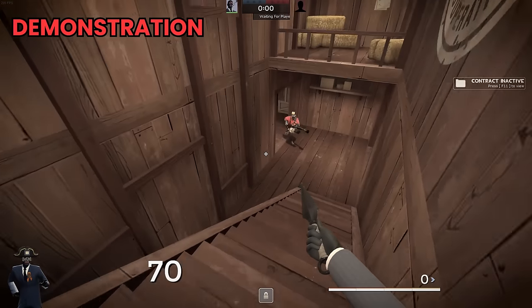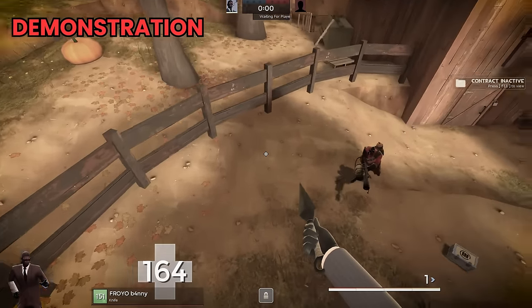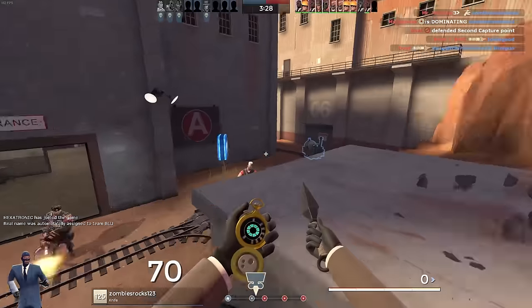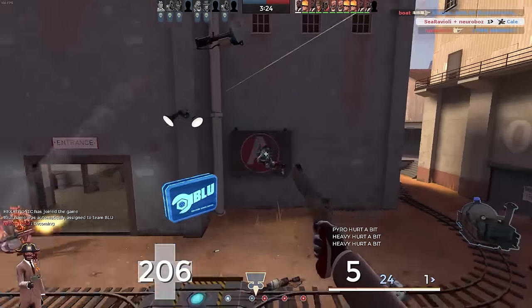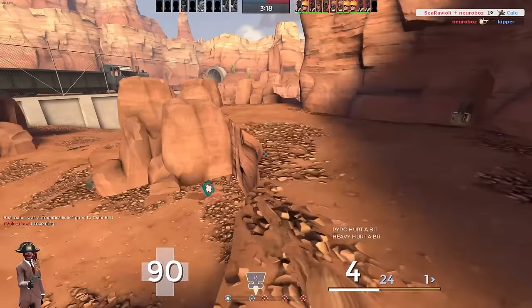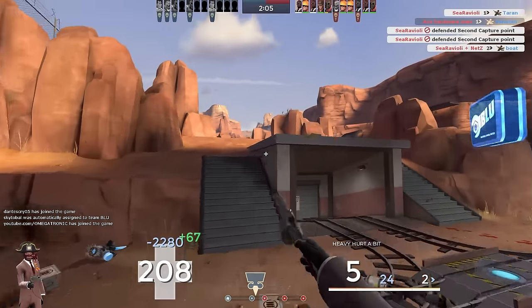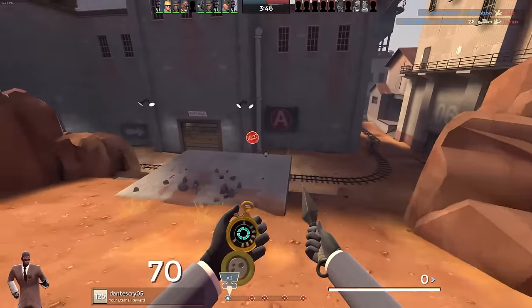The first trick stab on the list is the stair stab, which is where you get an enemy to chase you up a staircase and then you jump over their head into a backstab. I normally don't attempt the stab very often, so I had a little bit of warming up to do. My biggest issue was either forgetting to attempt the stab entirely, or trying way too hard to force it when the enemies clearly knew what I was doing.